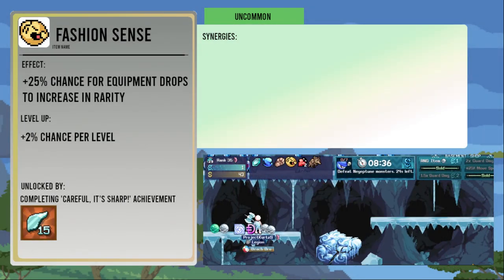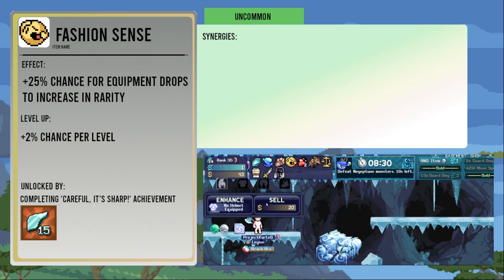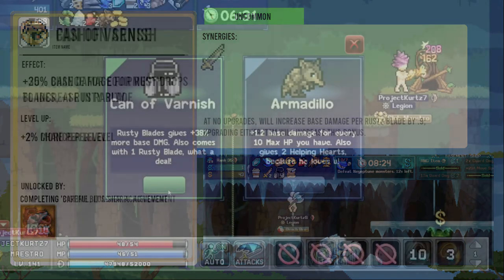The Fashion Sense gives item drops a 25 percent chance increase for equipment drops to be a higher rank on drop, two percent more per level. It's unlocked from the Careful It's Sharp achievement for stacking up 15 glass shards.